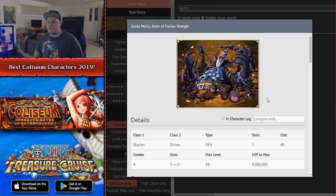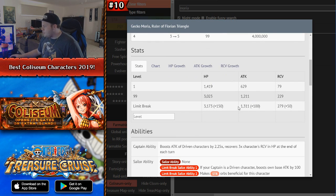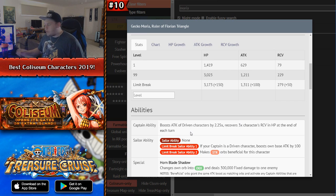The number 10 spot is going to be Gekko Moria. A lot of people who know what this character does might wonder why I put him here, but we'll discuss that. This unit is a DEX Slasher Driven character who can be put on all three of those teams. He has some pretty okay stats, and his limit break is the most important thing about this character.